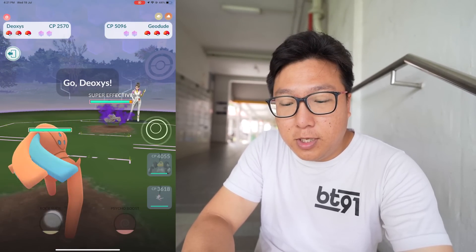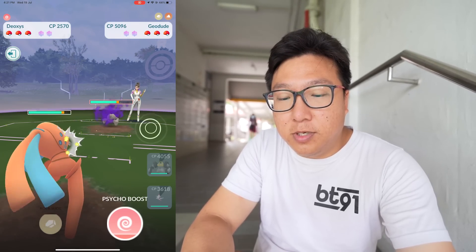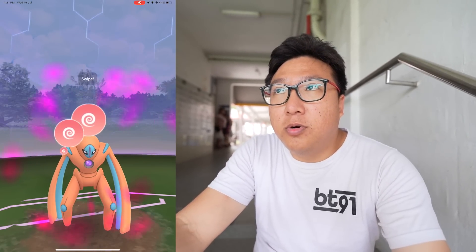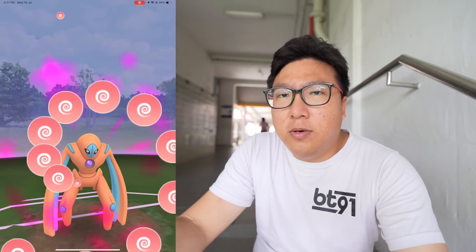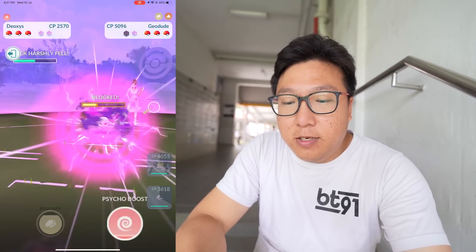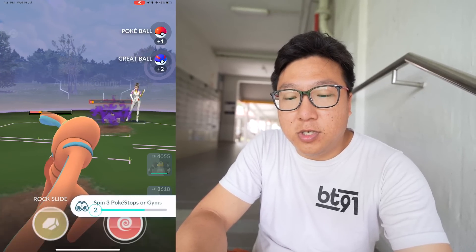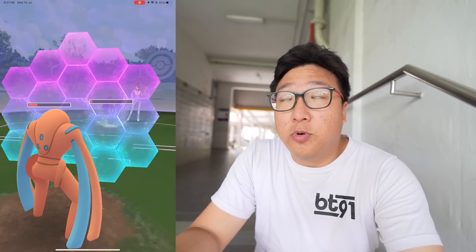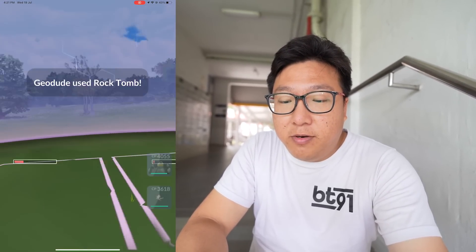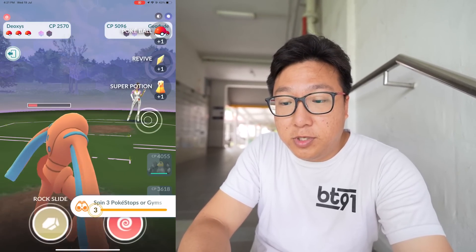We're going to bring in Deoxys now, counter down the Geodude, and do a few Rock Slides to burn the shields. Doing Psycho Boost is better but our attack will drop, so let's go with Psycho Boost first. I think we might be able to switch back to Melmetal provided the Geodude uses its charge move. Come on, Geodude — use your charge move. Good, it used its charge move. I'm trying to maximize here without scouting at all, to see what Pokémon she'll use.